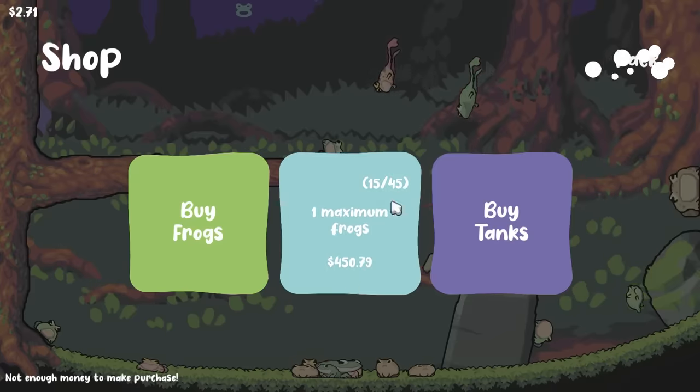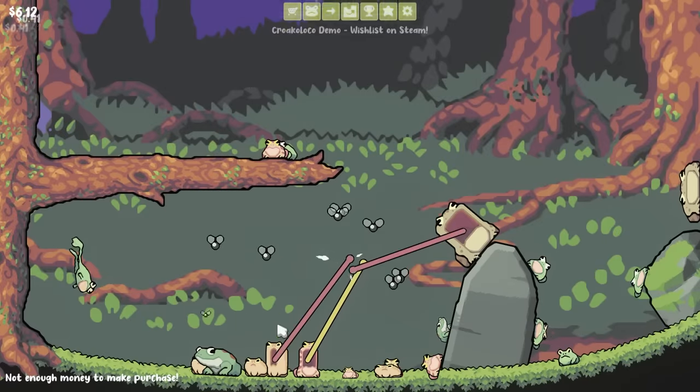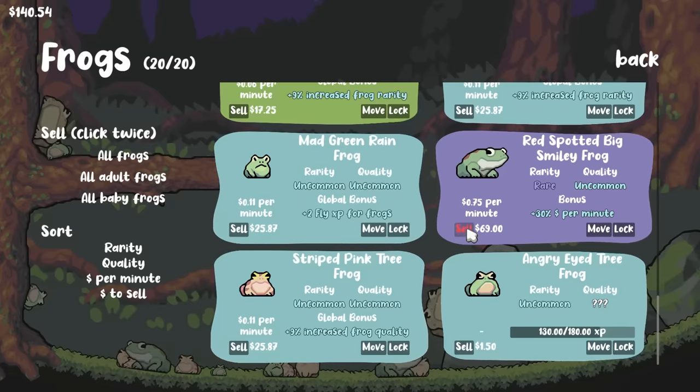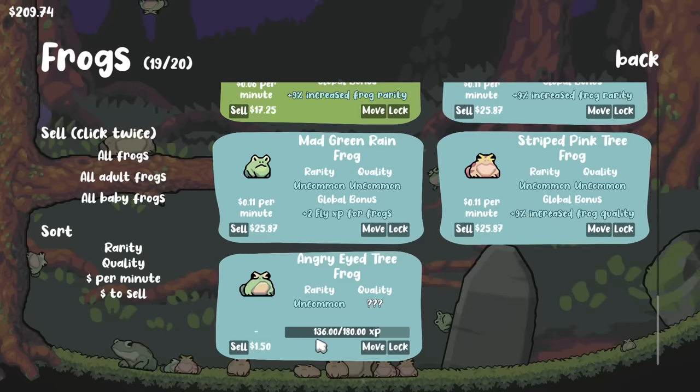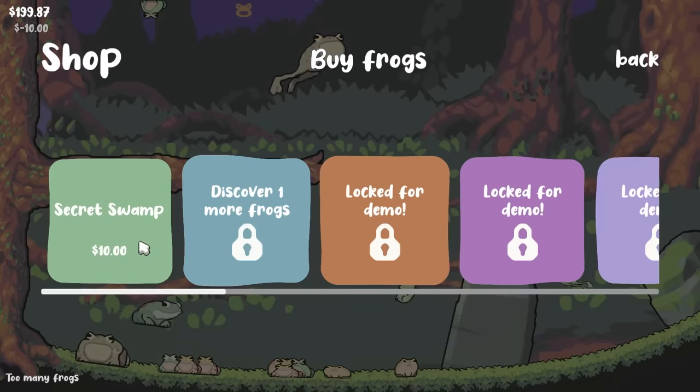Our tank is once again getting bigger. For $10 we're gonna buy a new frog — we can't actually afford a new one, we need more flies. For now we're gonna drop a new blue one in, which is a good start. Our new purple smiley moron is worth $69 to sell — its money per minute doesn't interest me. Frog quality does, and we're still waiting for this one to grow up. We gotta throw in a few new frogs in the tank while we wait.